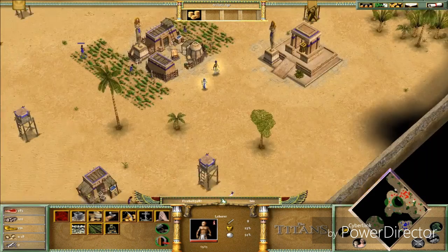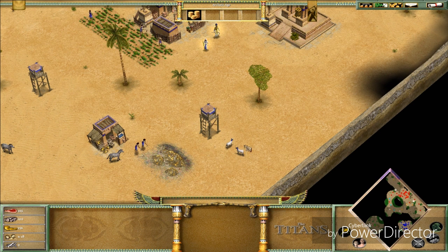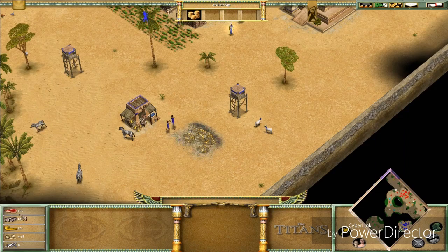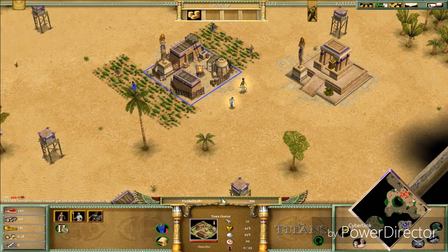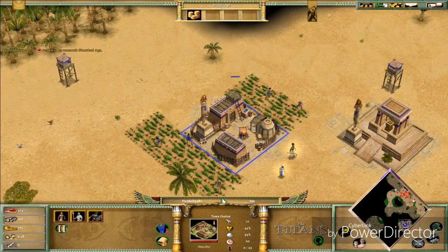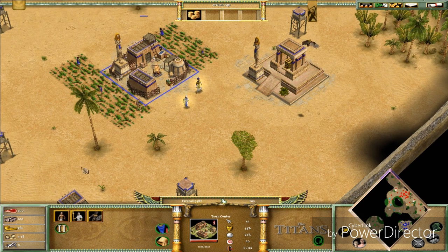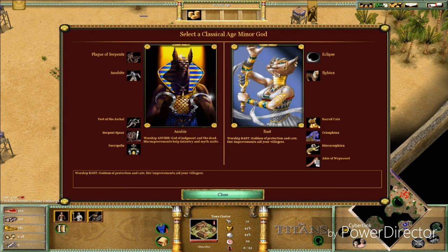It's a bit confusing how this game works but it's pretty sweet. We're almost ready — we need 70 more food, then 40 more, then 25 more. Come on! And here we go — we're advancing and we're gonna get the Anubites.